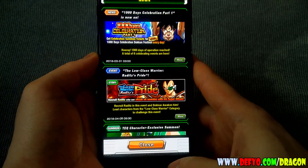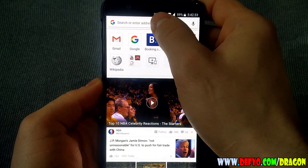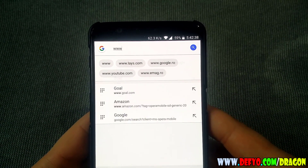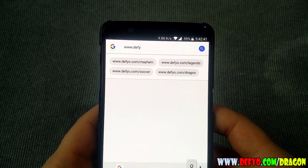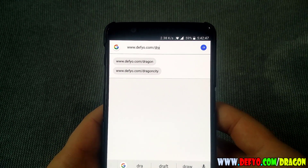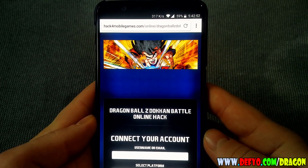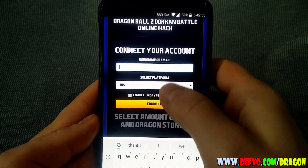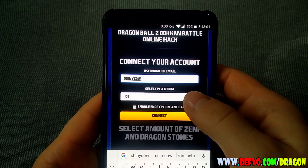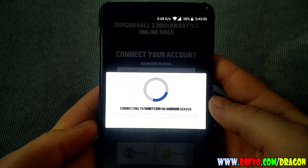Now let's close the game and let's open a browser, and here we're gonna access defio.com/dragon. I will put the link in the description for quicker access. Now enter your username or email, choose your platform, enable encryption anti-ban and connect to the online hack server.